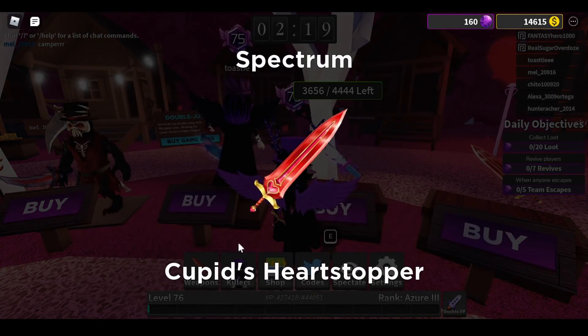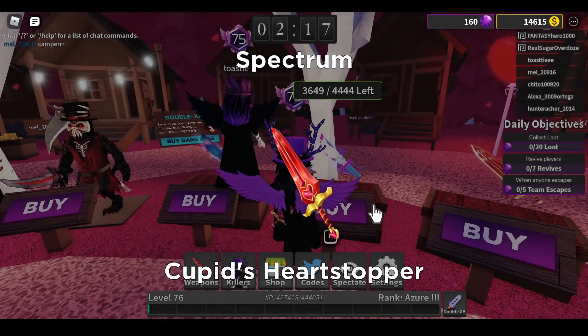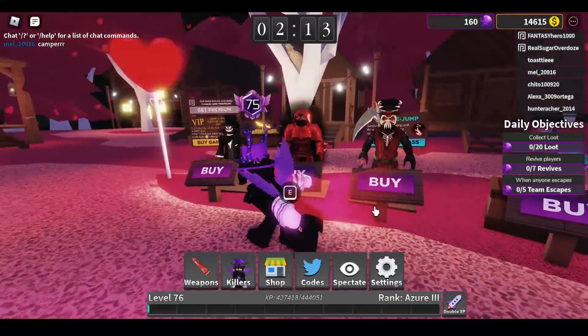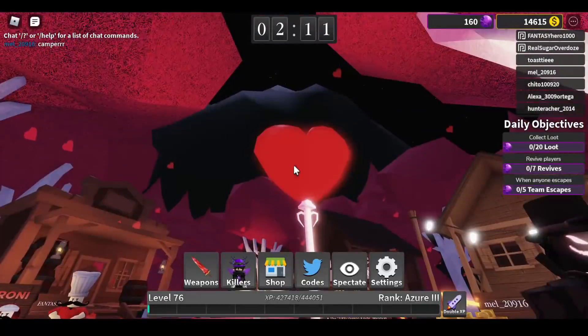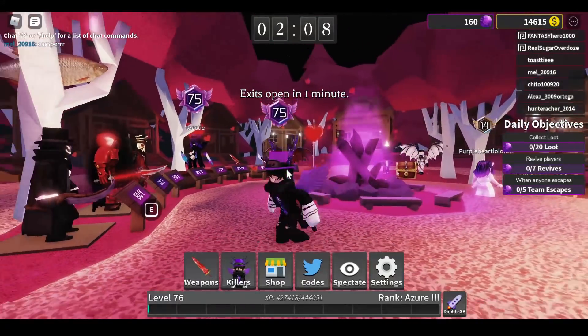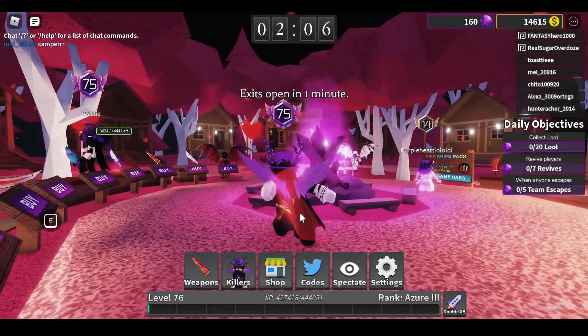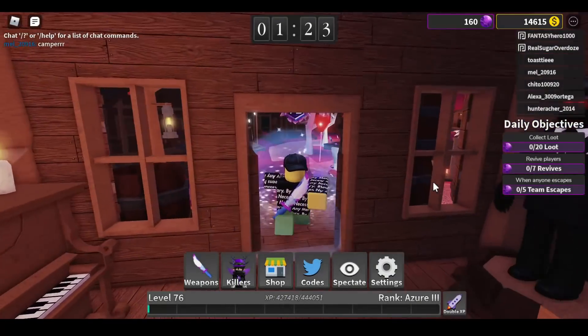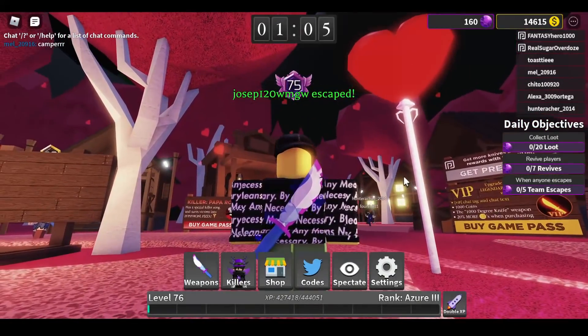Let's buy it. Ooh la la. Look at that blade. It has a red trail behind it too. Oh, look at your little heart. Look at the lobby, that looks beautiful. I love it — ooh, purple fire. Heck yeah. Let's give you guys a good look at this knife. Doesn't look too bad, honestly. I like it.